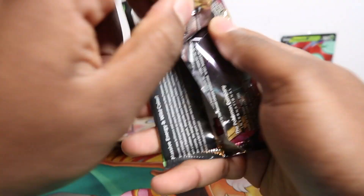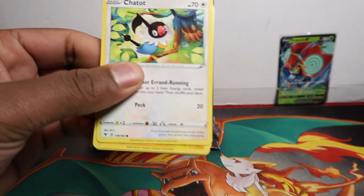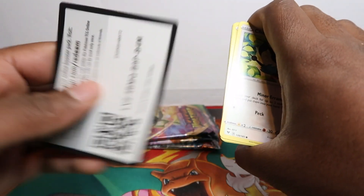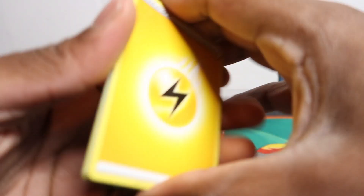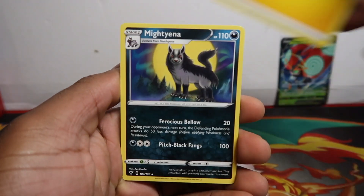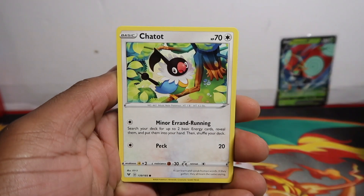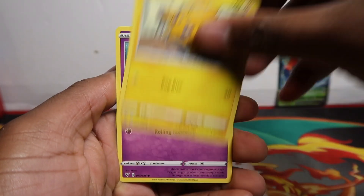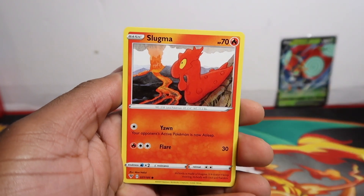The Treasure Tin was released the same day as the Vivid Voltage booster boxes. I put an order in but it got cancelled due to allocations, so I just bought it from one retailer. For the Vivid Voltage box, I wasn't going to buy too many — I just wanted to open one to show you what comes inside, so I ordered one from a retailer.